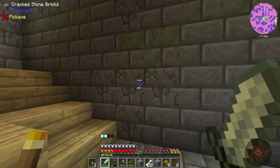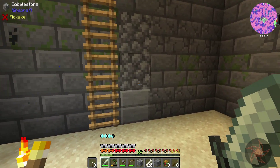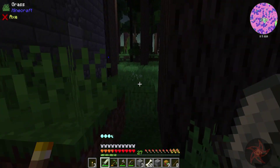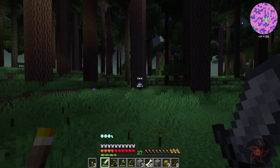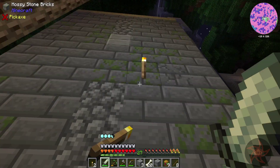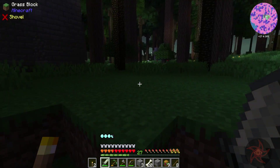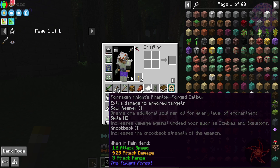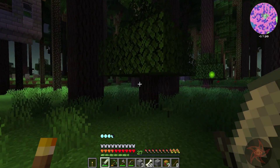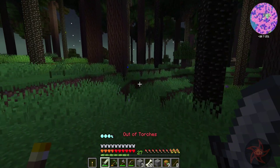There are zombies in the walls, not exactly sure where they're at. They're spawning outside and just wandering around making noises at me. This sword is nice — knockback two, smite three, soul reaper three. We might have soul shards or something, right? I'm not actually out of torches, I just think I am.